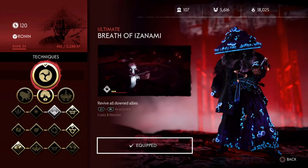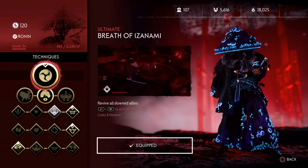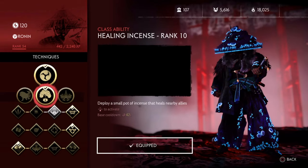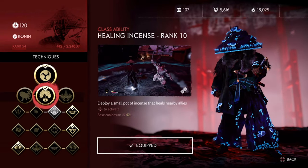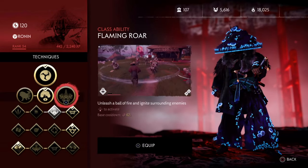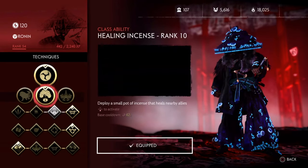For our ultimate, we have Breath of Izanami. It's not like we have options there, but it's the stronghold of this build anyway. For our class ability, we are going to choose Healing Incense. You can choose Flaming Roar if you want to go for a Healing Fire build, but we will come back to that shortly.